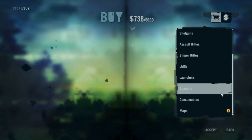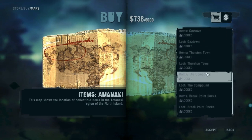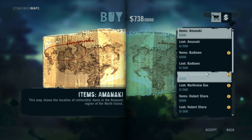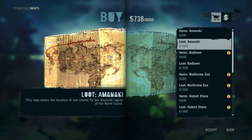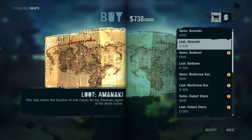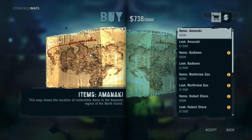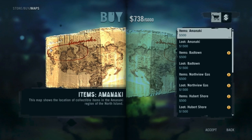Now onto maps — you can buy maps of each area, similar to Infamous or Just Cause. You can buy maps of each area and see all of the loot chests, like the little diamonds you see on the map, for the entire area. You can also do that for collectible items such as memory cards — those are in every base — and relics.